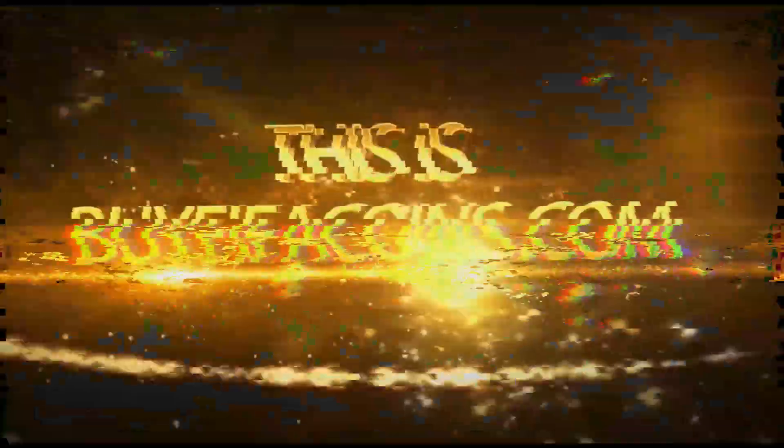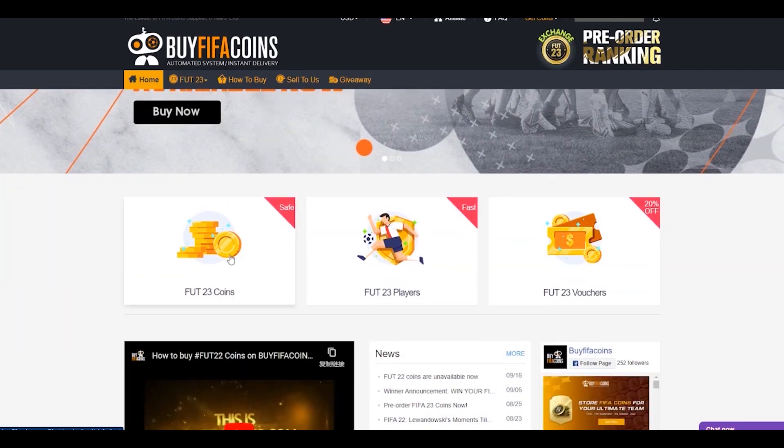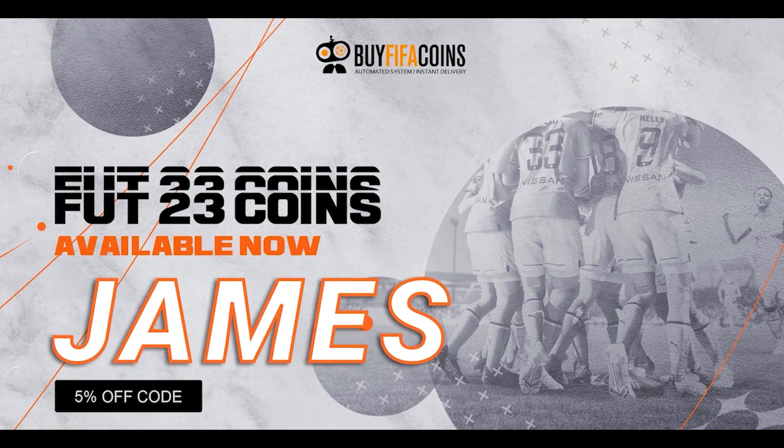What a bunch of things to choose from. If you want FIFA coins, head to buyfifacoins.com and when you get to the checkout, make sure to use code James to get yourself some FIFA coins.